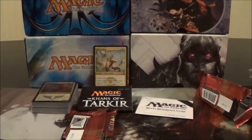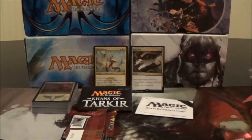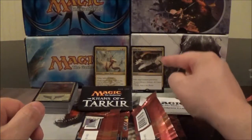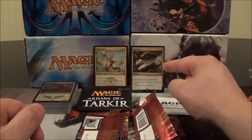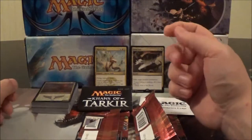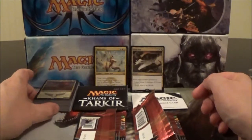And then you have a Plains and a Sarkhon emblem. So that pretty much concludes the unboxing of this Mardu Raiders intro pack from Khans of Tarkir. I'm pretty pleased with that Utter End from the second booster pack — that's a really, really good card. The other rare we got was a Mantis Rider.